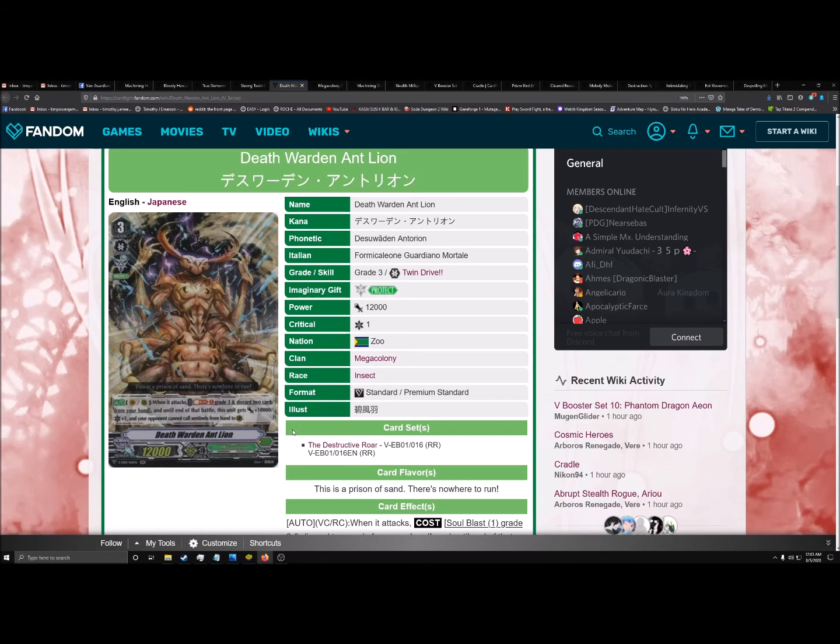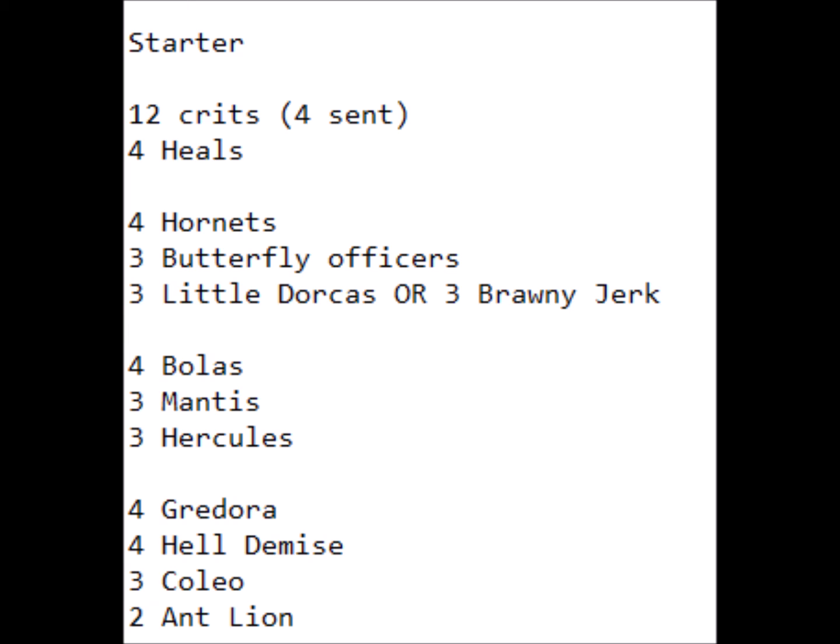For the baseline deck list, you're going to have 4 Hell Demise and 4 Gradora. For triggers, we'll have the starter, 12 crits including 4 crit sentinels, and 4 heals. If you're facing Dragonic Overlord the Cross, Amnesty Messiah, or any deck that wants to beat your face in before you can ride to Grade 3 — assuming you go second — you really need mechanisms to keep yourself alive long enough to make it to Grade 3. When you do ride Grade 3, you're a Protect 1 deck, so you add a free Perfect Guard to your hand. To make it to that point, you really need a singular card that's 30k shield to protect you, and then another singular card to stop another attack — blocking 2 attacks and stopping more total damage. That's just how Protect 1 has to function right now.